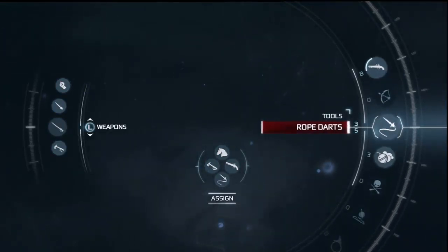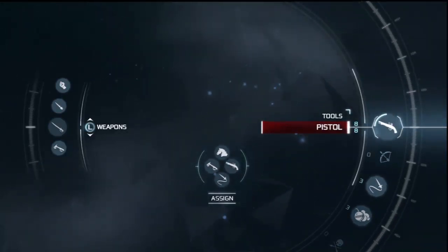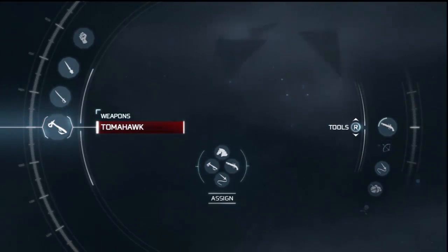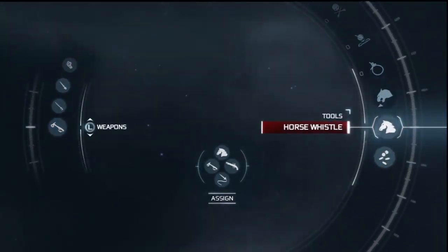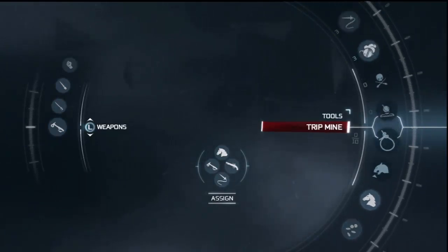In the middle here you can assign weapons to certain spots. As you can see, I have my pistol to the right and my tomahawk to the left. Down here on the right side is your horse whistle, which will call your horse. My rope dart is down at the bottom.